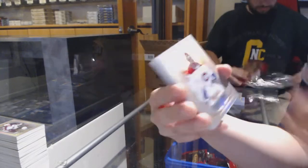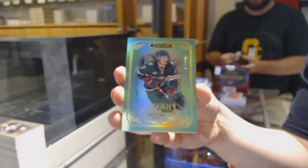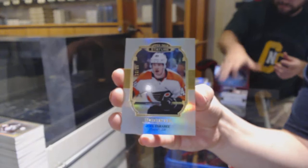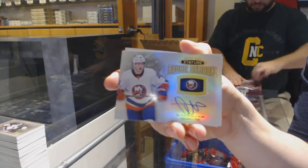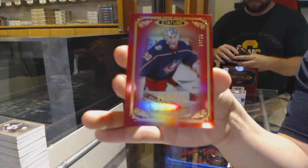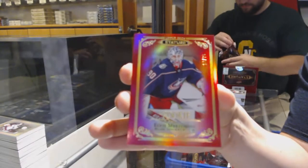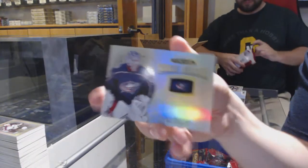Cayden Primeau for the Montreal Canadiens. Number to 149 Green Rookie for Minnesota — Nico Sturm. Portraits Rookie of Joel Farabee for the Philadelphia Flyers. Rookie Reliance Auto for the New York Islanders — Oliver Wallström. Number to 75 Red Rookie for the Columbus Blue Jackets — Elvis Merzlikins. And Rookie Reliance of Elvis Merzlikins for Columbus.